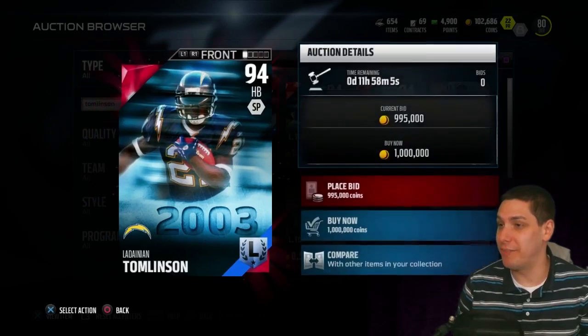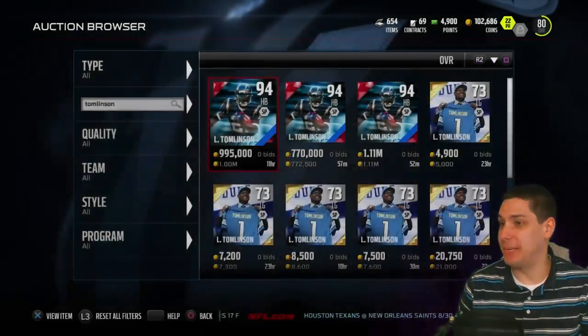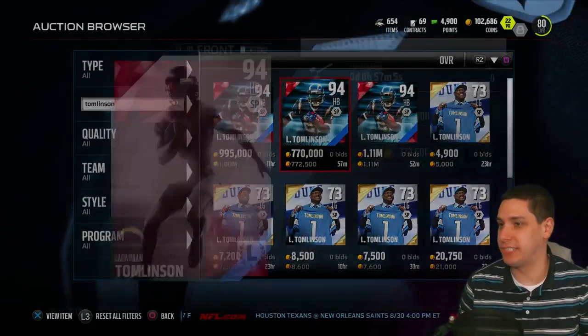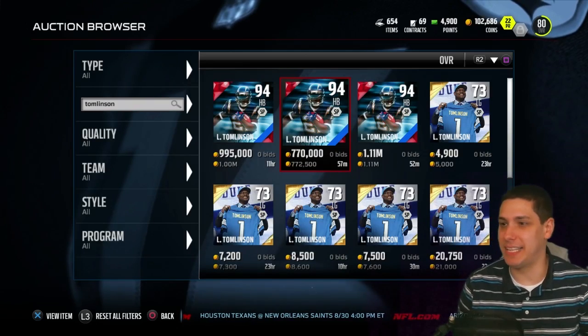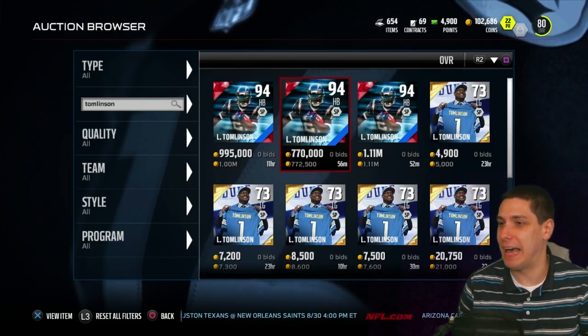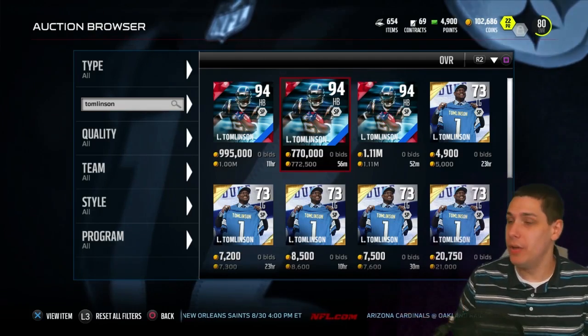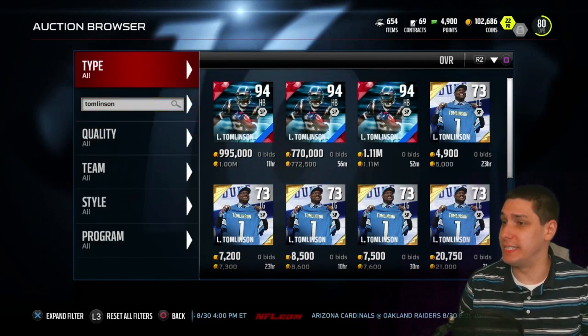Tomlinson is plenty good enough. I don't know that I'd say he's worth a million coins right now, but this card just came out so I'm not really that surprised. We see one here going for 772k. I think it's going to drop quite a bit — I think we're going to see this thing around 250 to 350 thousand by the end of this weekend. But either way this card is just ridiculous.